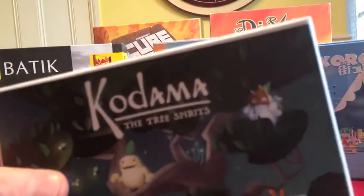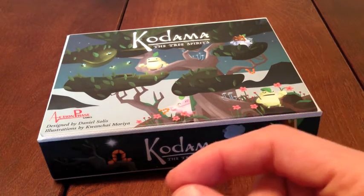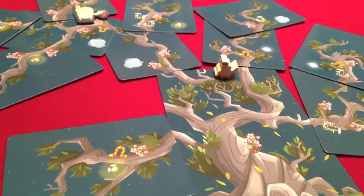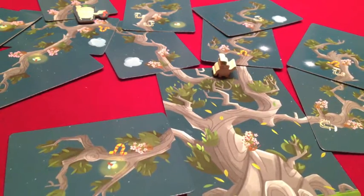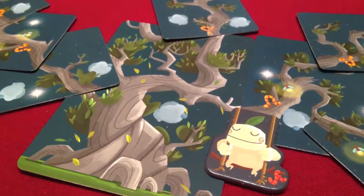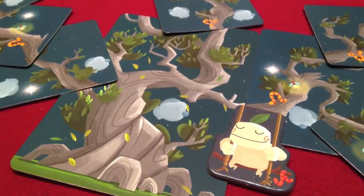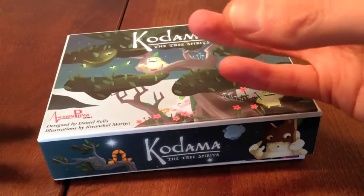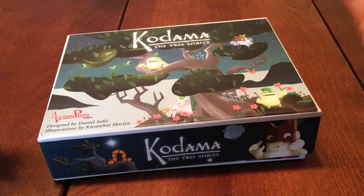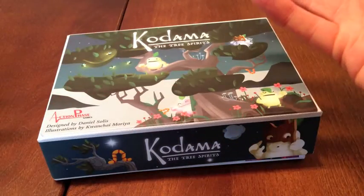In Kodama the Tree Spirits, each player takes turns selecting a branch to add to their tree. These branches have different symbols — caterpillars, fireflies, or flowers — and by forming a continuous chain of cards with matching symbols you score points. You also have hidden objective cards giving extra points for certain achievements, such as having flowers at the end of branches or each caterpillar scoring extra points. It's a very simple and very beautiful game.